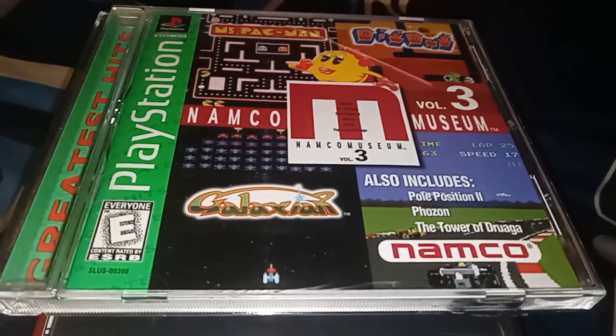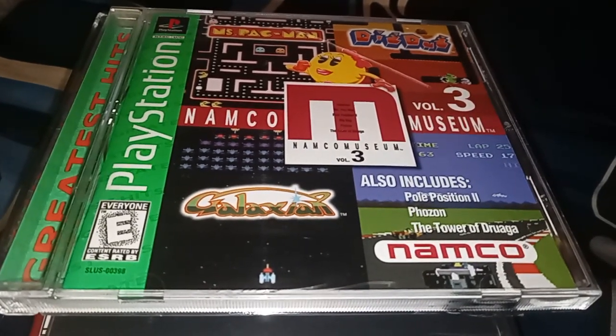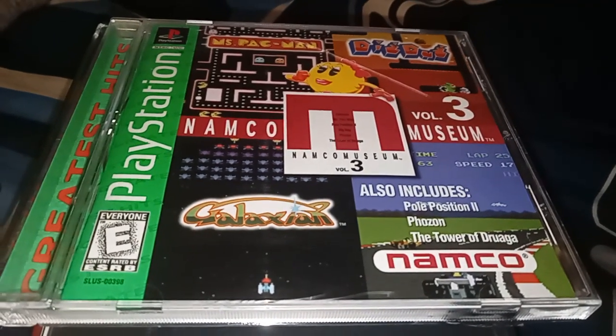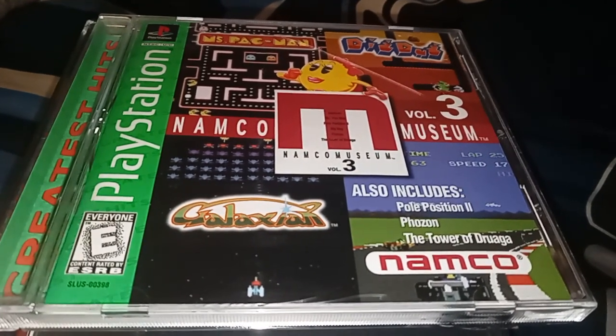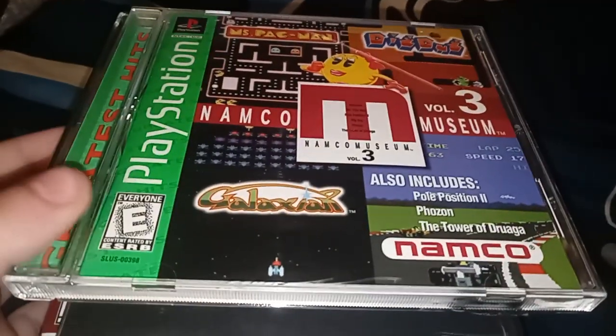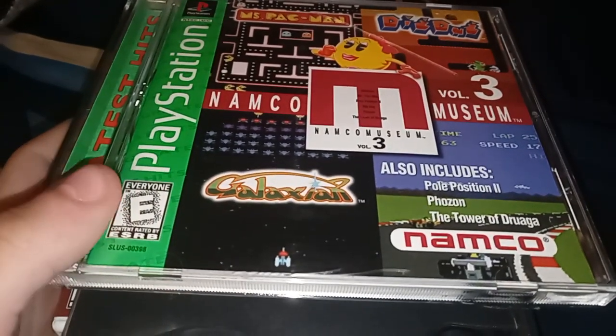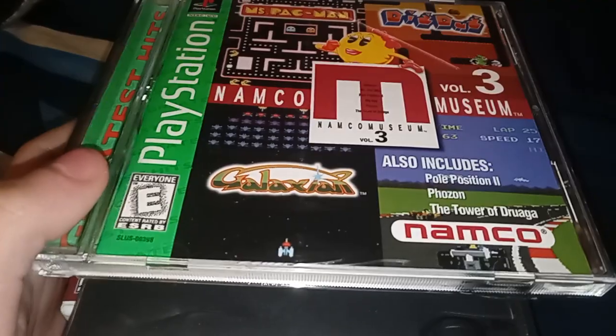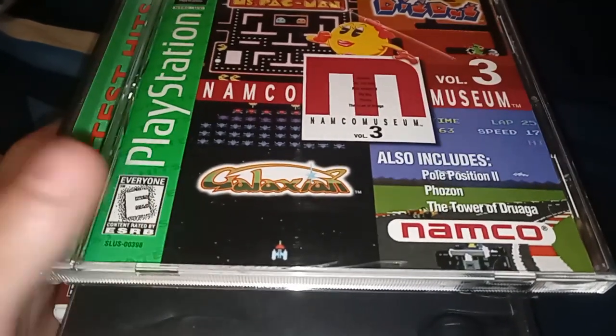The first time I did this was when I got Super Mario 3D Land in the Nintendo Selects edition. That's normally 20 to 30 bucks, but I actually got it for like $15, which is fairly cheap. Ever since then I've collected Greatest Hits, Players Choice, and Nintendo Selects games.